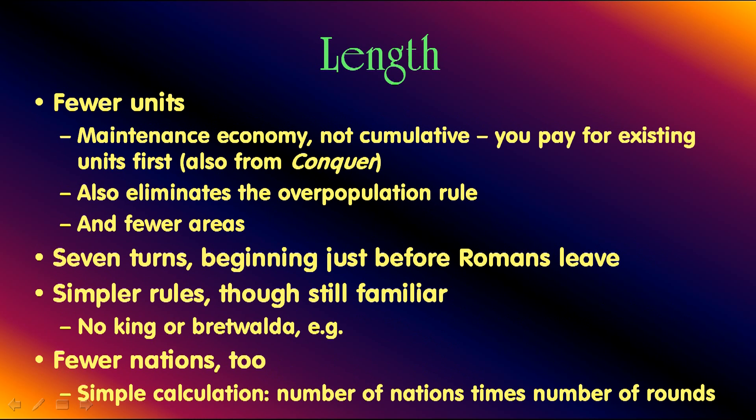There are various ways to reduce the length. Fewer units. I use a maintenance economy, not cumulative — you pay for existing units first. And because there are only 24 land areas, there's just not as many land areas to support units. It also eliminates the overpopulation rule, simplifying things a bit. It's seven turns, beginning just before the Romans leave, and there are simpler rules, though still familiar.